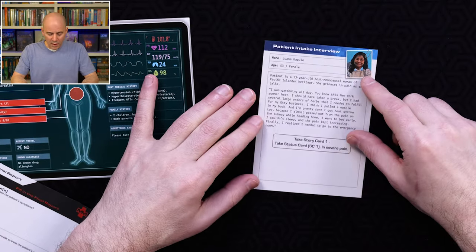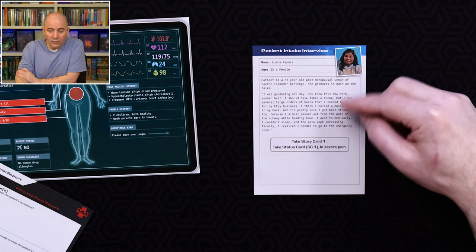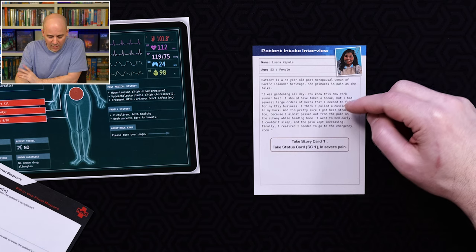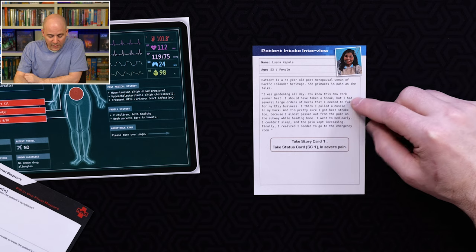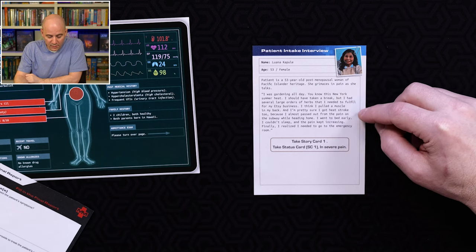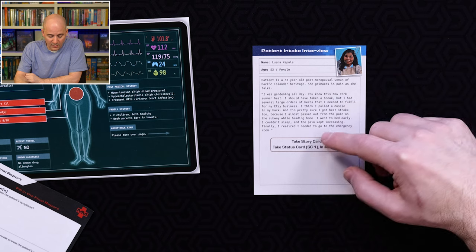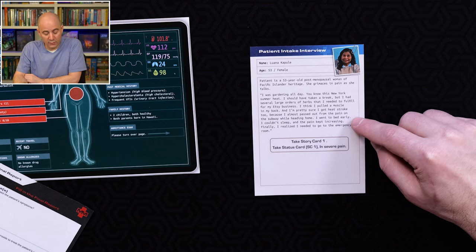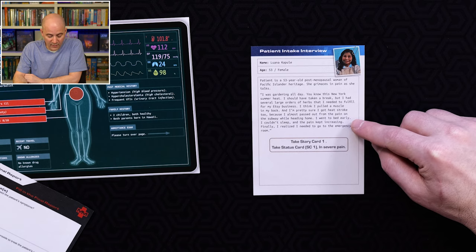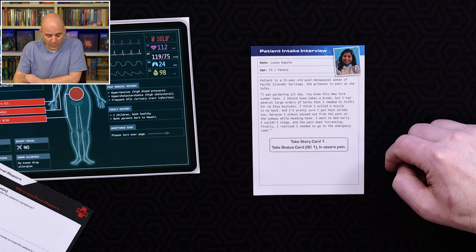You start by reading the patient intake interview — it's you talking to the patient or their loved one if they come in incommunicable. She says: 'I was gardening all day — you know this New York summer heat, I should have taken a break. I was getting herbs for my Etsy business. I think I pulled a muscle in my back, and I'm pretty sure I got heat stroke too. I almost passed out from the pain on the subway. I went to bed early, couldn't sleep, the pain kept increasing, and finally I decided I needed to go to the emergency room.'